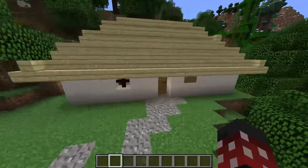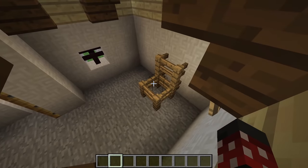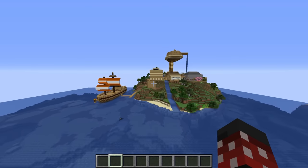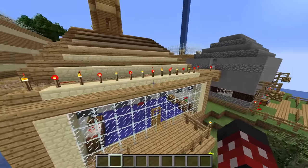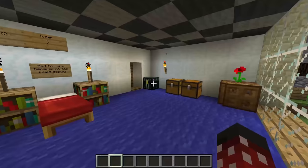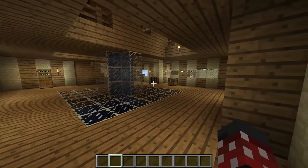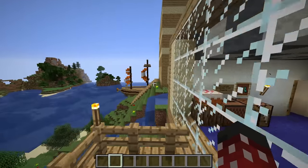Past this village over here is also another castle. This one isn't as detailed, but it's still a nice build. Just nearby, there's this small courthouse that has what I assume to be a chair inside — I don't really know what's going on with that.